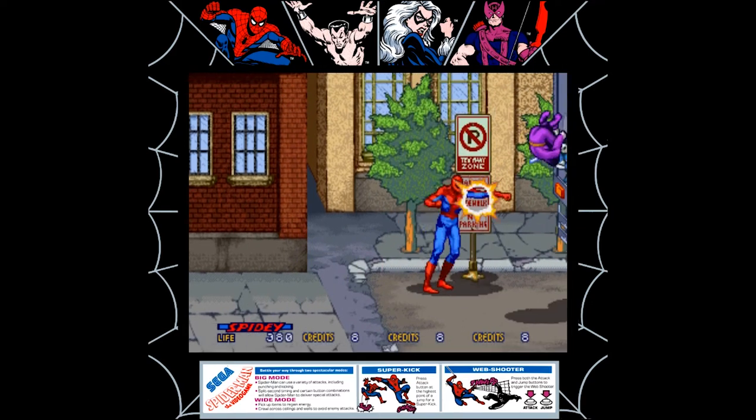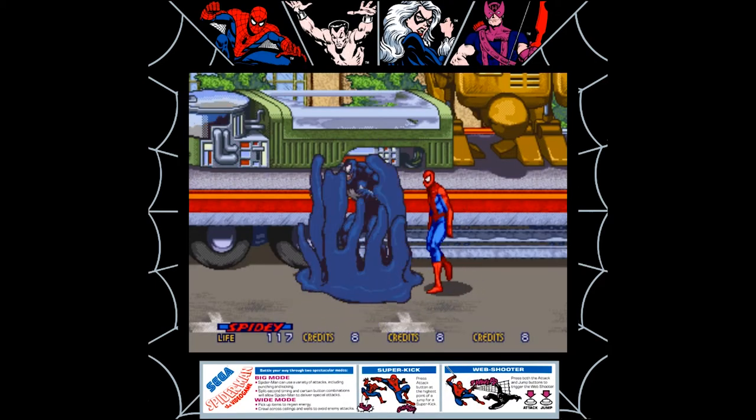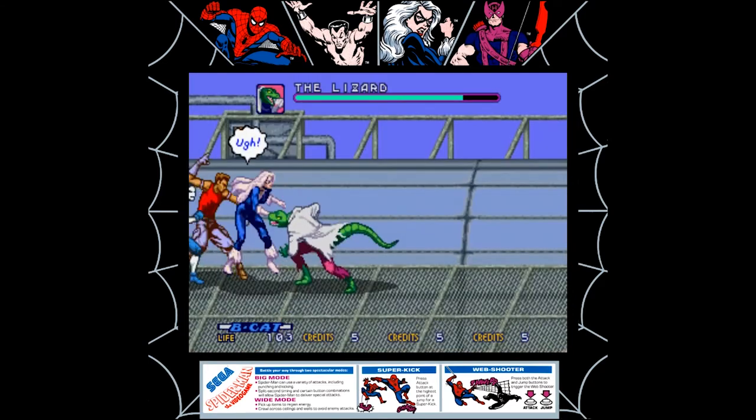Let's quickly dive into the plot, however thin it is. Kingpin has stolen the ancient artifact called the Sorcerer's Stone, and is using it to supersize some of Spidey's villains as he makes his escape. You punch your way through Scorpion, Venom, Lizard.